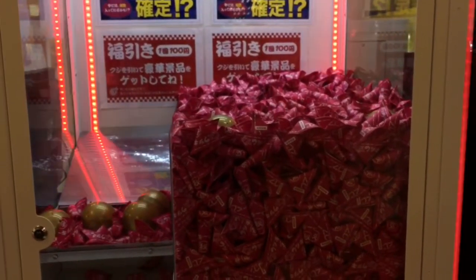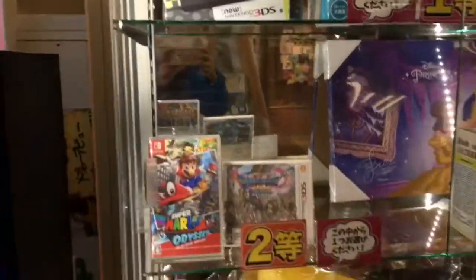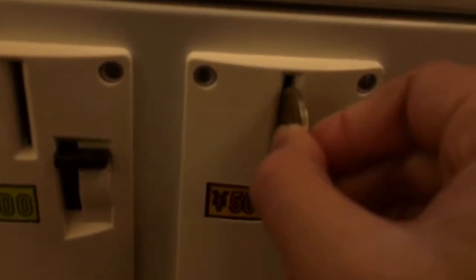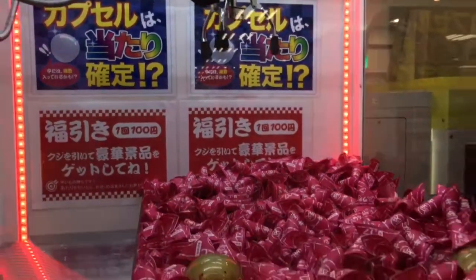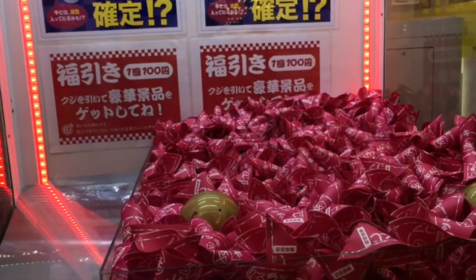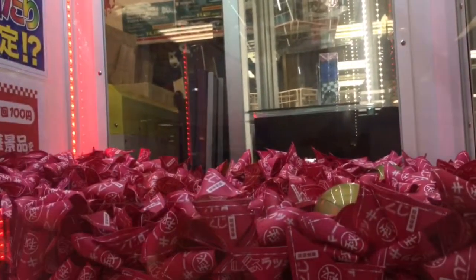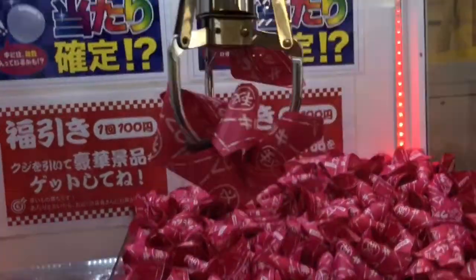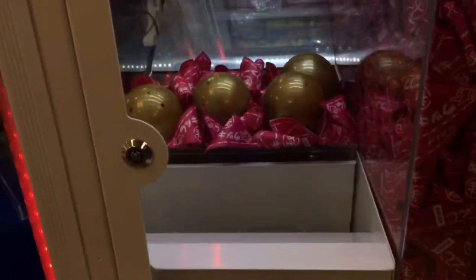Welcome to my channel TK Claw. Today I'm doing a really interesting claw machine — it has papers with losers and winners, though most are obviously losers. I'm going for my favorite, the Splatoon 2 Squid plush, and hopefully we can win it. I'm going to try five bucks for now. They have golden capsules as well as red papers — I think the golden capsules have winners in them. It's kind of like a coin pusher that pushes off paper or a capsule. Let's see what we end up with.